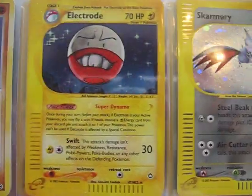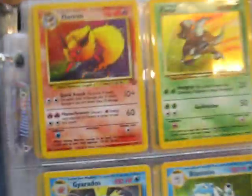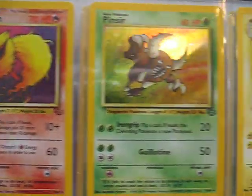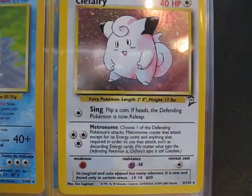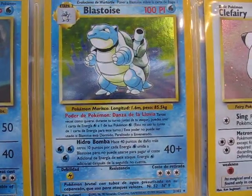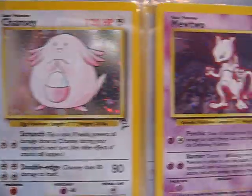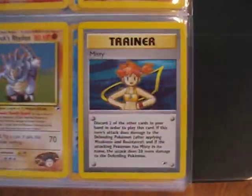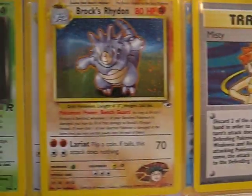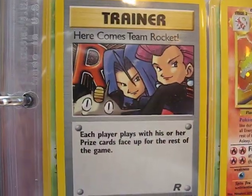Skarmory, Electrone, Nidoqueen, Flareon, Pinsir, Raichu, Clefairy, Blastoise, Gyarados, Chansey, Mewtwo, Ninetail, Misty, Brock's Rhydon, Dark Golbat, Here Comes Team Rocket.